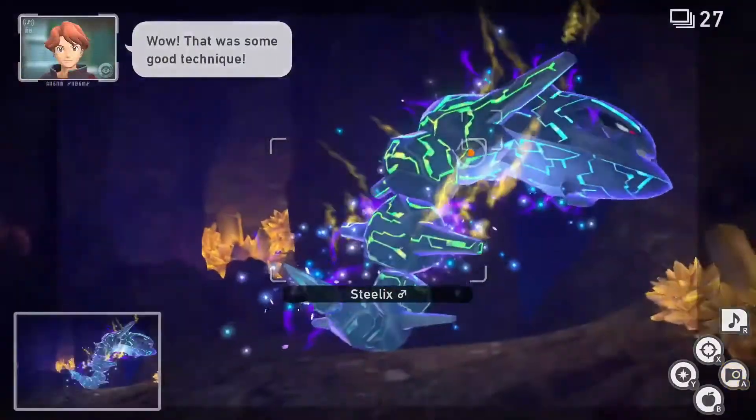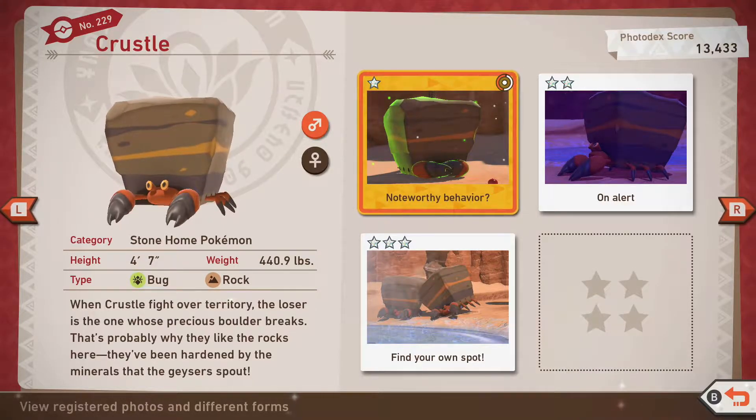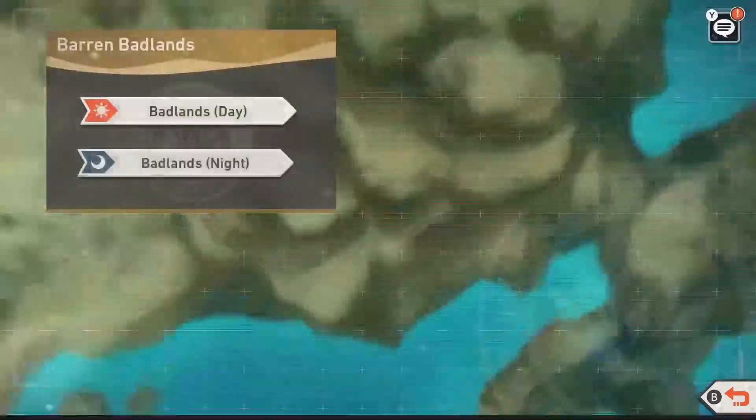So, without further ado, let's get to it. Crustle can be found on the Badlands during the day on Velooka. In order to acquire all ratings, you would need to have unlocked level 2 for the Badlands during the day.